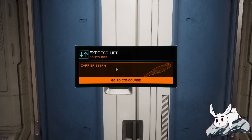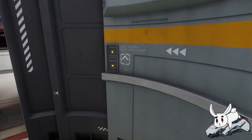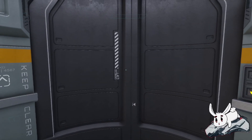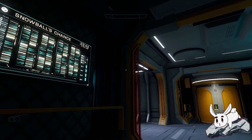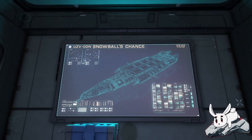Here we are into the concourse. We can see another elevator and board displays. This is nice — I kind of like these displays.